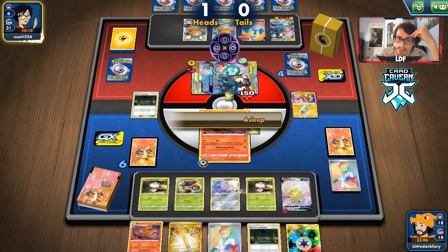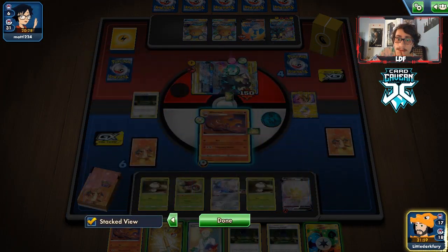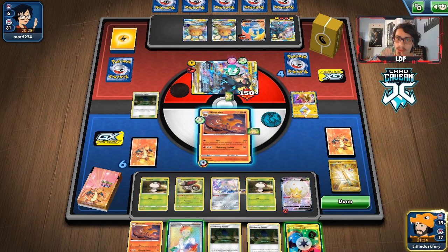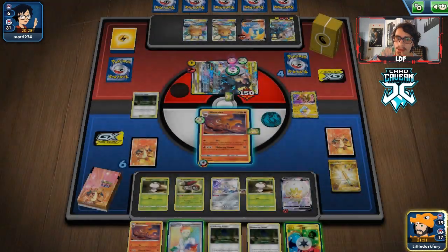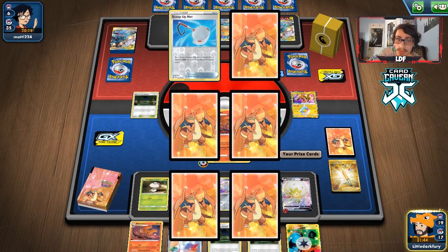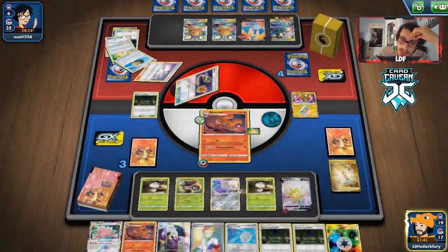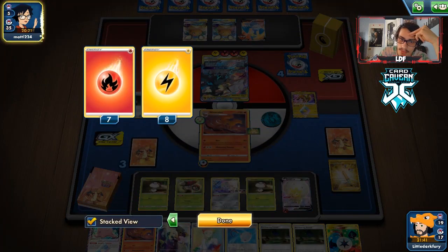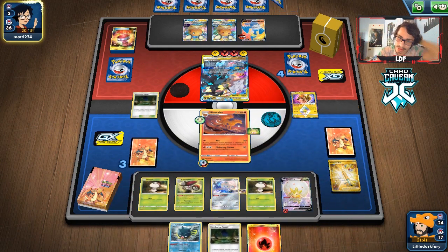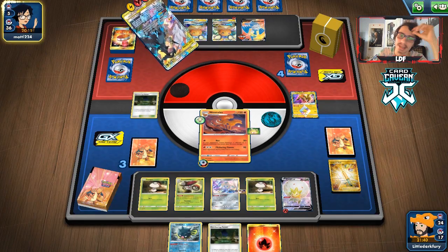We got the knockout! Drawing another Forest. Playing Ordinary Rod to get back Vulpix and Nine Tails. We can knock them out here or keep them asleep — I think I'll knock them out since we don't have to worry about Cross Break, they'd deck out. There's a Scoop Up Net and Cynthia in prizes — we can just keep putting them to sleep if we have to. They can't win the game with Cross Break — oh they play Stamp! Good thing we have Jirachi. How do they have all these one-offs? They don't even knock me out though.